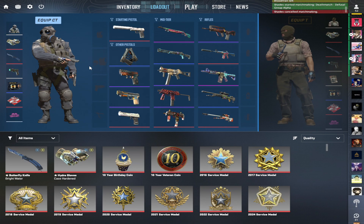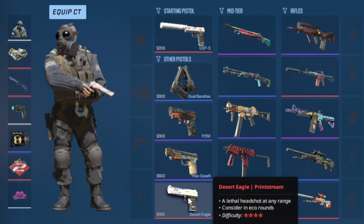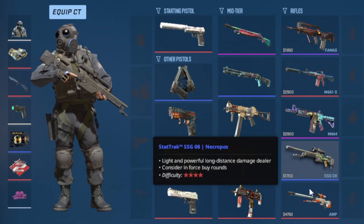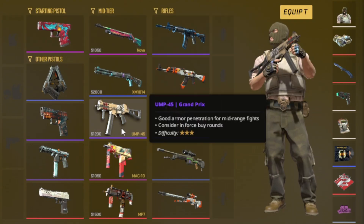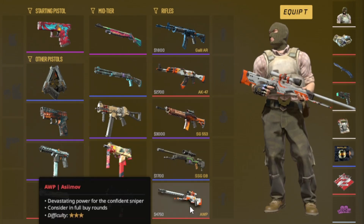Let's check out the loadout. For my CT loadout I'm using USP, Dual Berettas, P250, Five-SeveN, Desert Eagle, Nova, XM, UMP, MP9, MP7, FAMAS, M4A1-S, M4A4, SSG, and AWP. On T side I'm using Glock, Dual Berettas, P250, Tec-9, Desert Eagle, Nova, XM, UMP, MAC-10, MP7, Galil, AK, SG, SSG, and AWP.